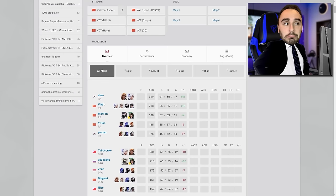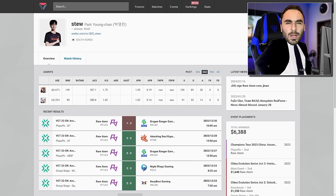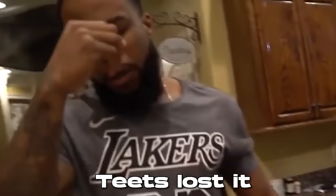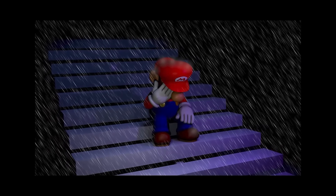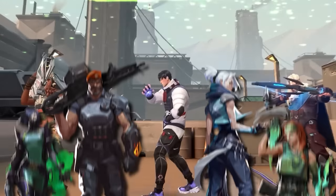Let me do some research. Maybe Stu's an instalock Jet one-trick. He plays more Raze than Jet — just why? ISO is an agent that you build a game plan around, and this just isn't it.